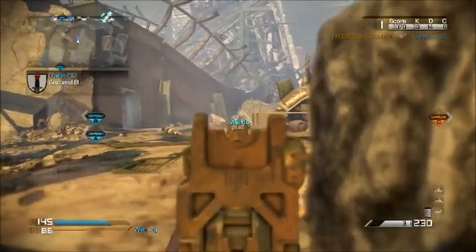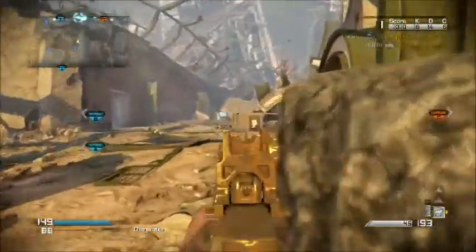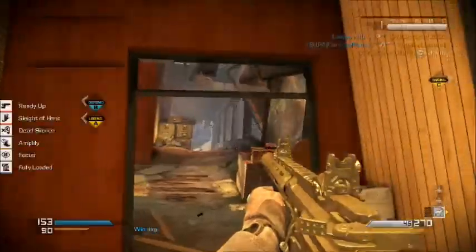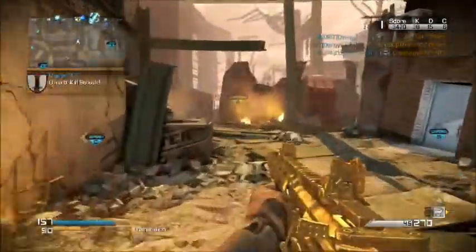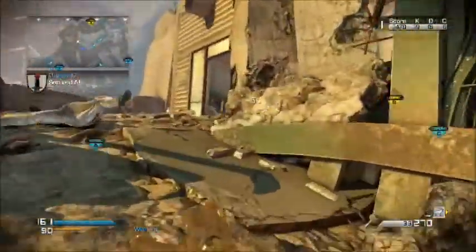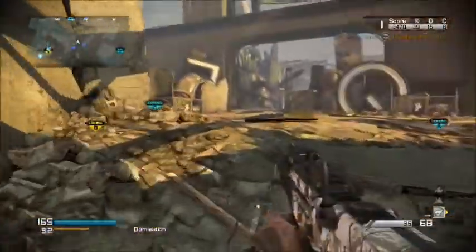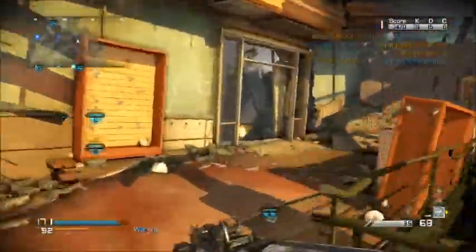Certain game modes have interesting spawn behavior, like Blitz — 90 percent of the time they're going to spawn on one side. If you have everyone in the right spot, they'll spawn right in front of you and you can just keep shooting them. Actually in this game footage around this time, they're spawning right in front of me — I was killing them as they spawned, it was awesome. So the message is: have great map awareness and you'll kick ass.